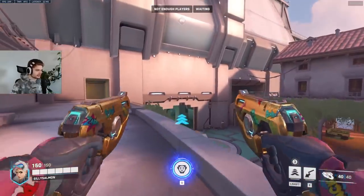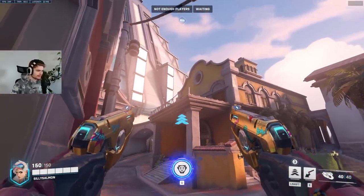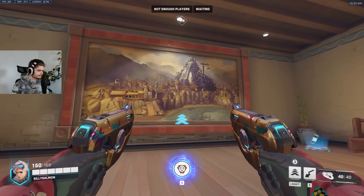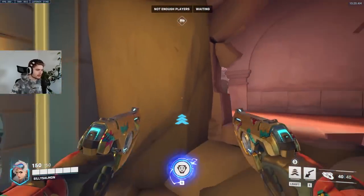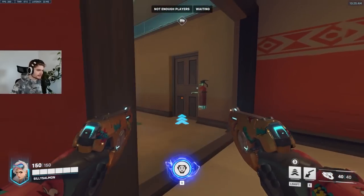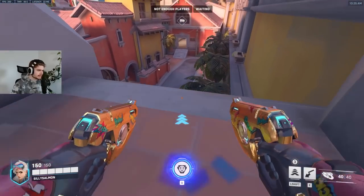Another flank you can use to get to bank if there's too much pressure from high ground is: once you respawn, go in here through the broken wall and you're in bank without having to be outside at all. That's another route you can take.